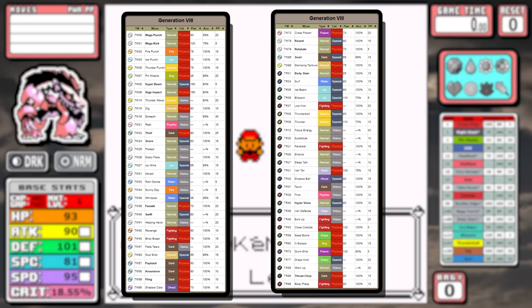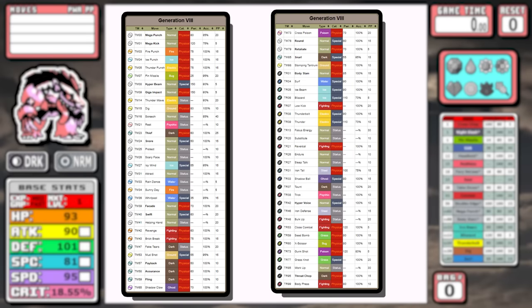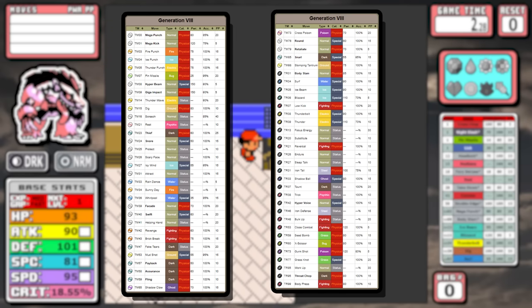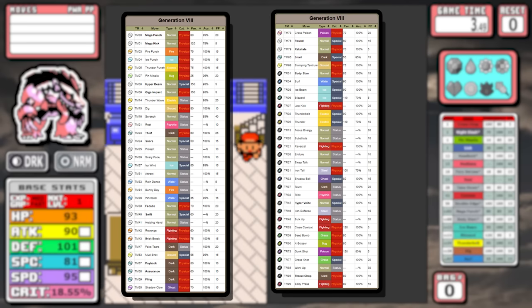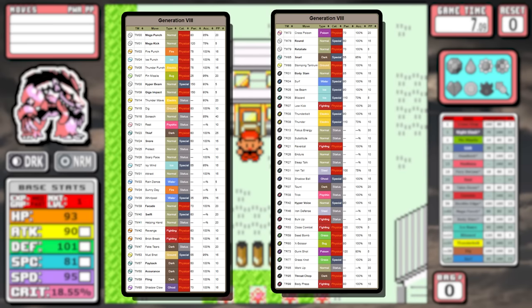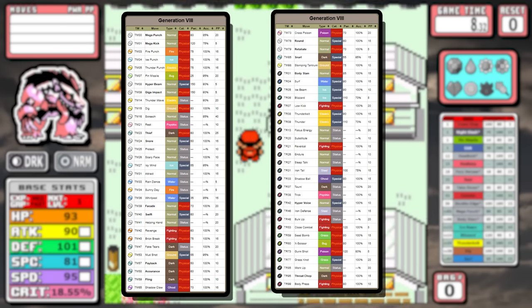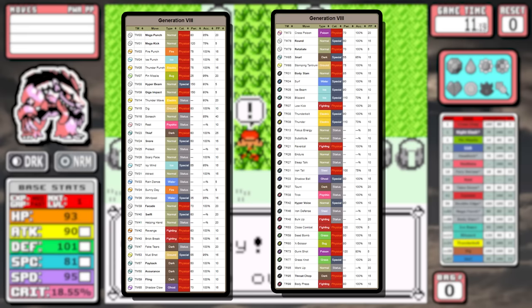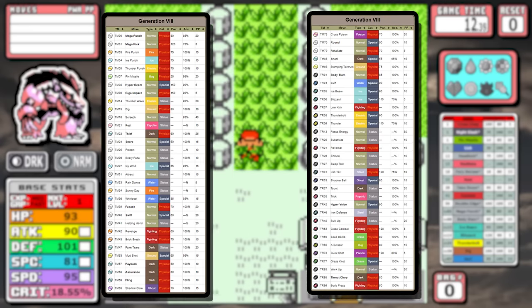As for the TM list, it continues the tradition of Normal-type Pokemon having an incredibly long list to choose from. Body Slam, since we are a Normal type, just stands out, along with great coverage moves like Dig, Blizzard, and Thunderbolt. There's even Surf in there, which is more funny to imagine — this thing surfing with you sitting on its back riding around. Not really that useful to the run, but kind of funny.